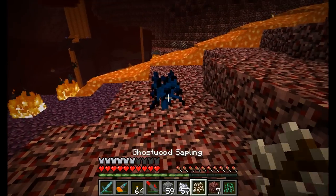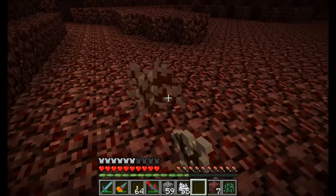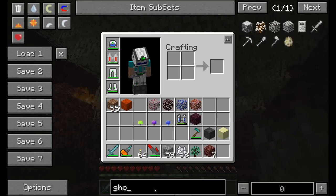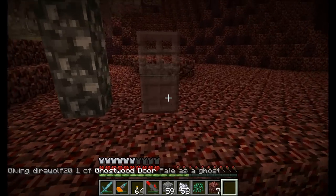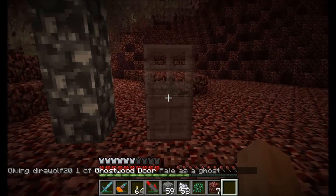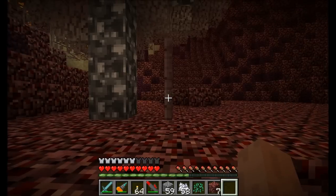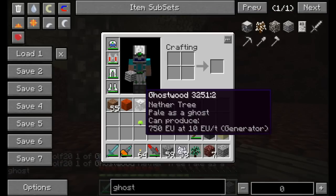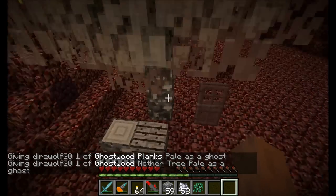We've also got the ghostwood, which is a pretty nice looking tree with its own door. The ghostwood door is kind of see-through - you can actually see right through it, which is really cool. The ghostwood tree and planks are right here. The leaves are pretty neat looking as well.